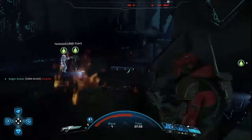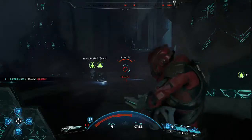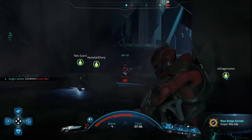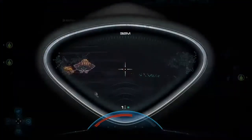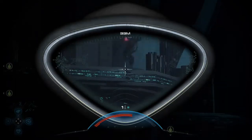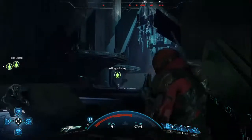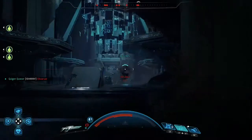One thing I'd recommend is coming equipped with quite a few ammo packs. As you can see, I've got four ready to go at the bottom left of the screen. I would recommend opening up a bunch of equipment packs — the ones that give you Cobra missiles, revive, and shield regen. Open those because you're really going to need them.